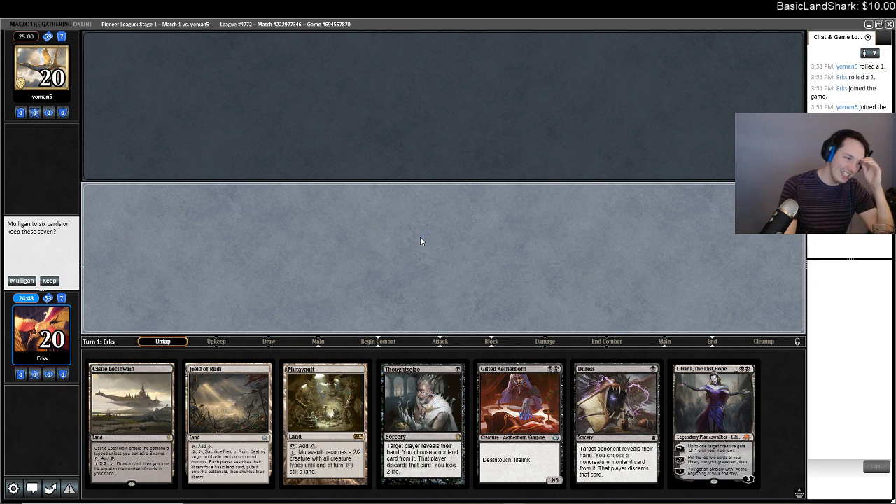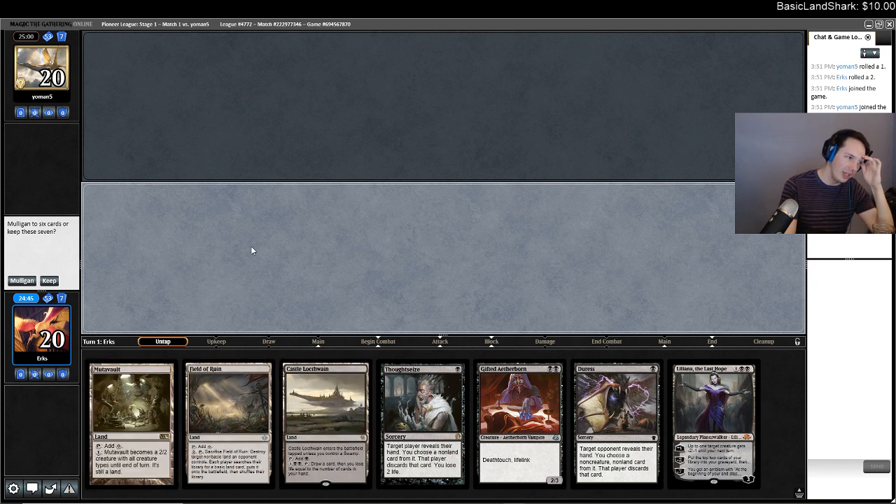This hand looks very bad — it's not the worst. I can just draw a black source; Field can get me there in a sort of backwards way. But if I just have to go turn two discard spell, turn three discard spell, I don't think it's the end of the world. I don't really want to mulligan.